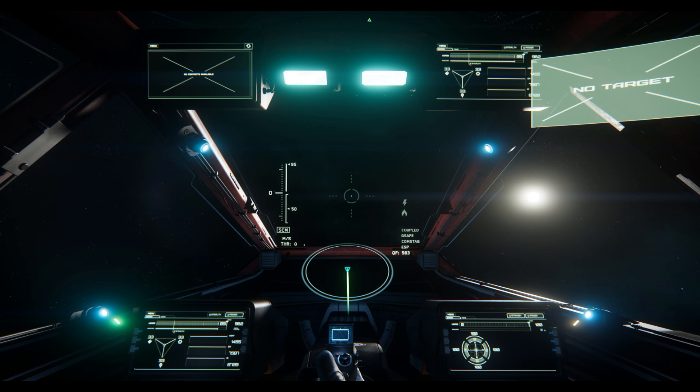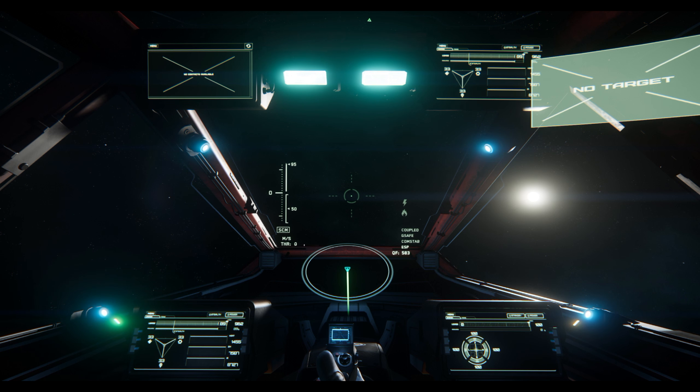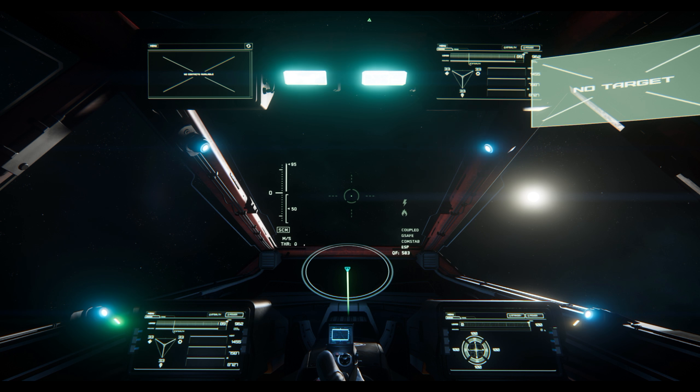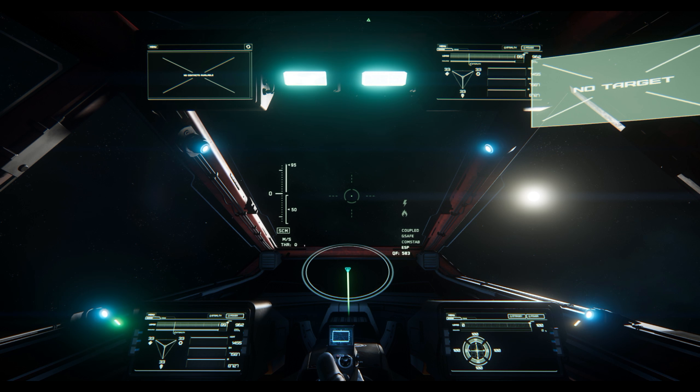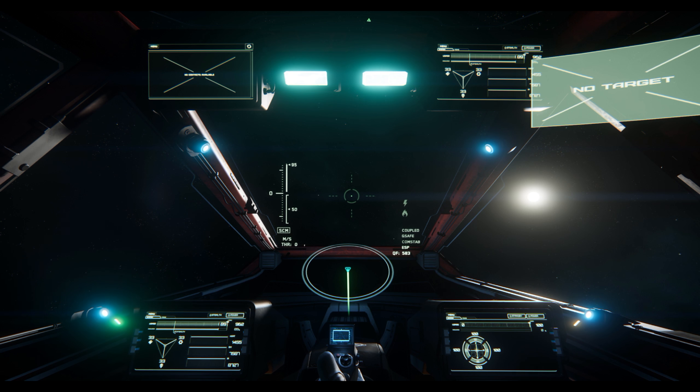Hey guys, Youngblood with you. What I wanted to do real quick was give you a highlight of some of the new capabilities in the in-cockpit nav map. I'm not real sure what ships have this at this point — I know the Hornet series has it. I'm going to play around with some others, and if you guys can add into the comments what you've seen in your ships, please go ahead and share.